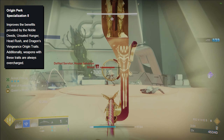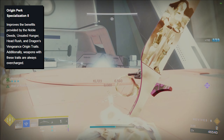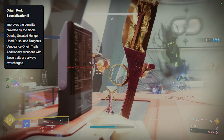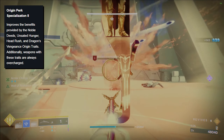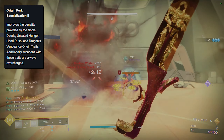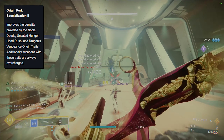Heart of Flame, another solar perk, will get your nearby allies Radiant when you're casting your solar super, and it will also boost the damage of that solar super for each ally that's nearby. Origin Perk Specialization 2 is the same thing as the first one but boosts Noble Deeds, Unsated Hunger, Head Rush, and the Dragon's Vengeance origin trait. Dragon's Vengeance sounds really cool — both this and the Sundering origin trait are the two new ones next season. We will definitely cover them on the channel once I get some testing in.